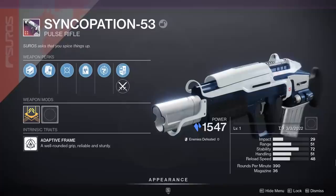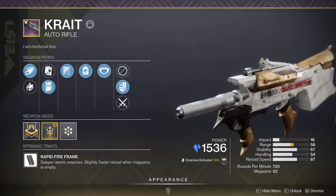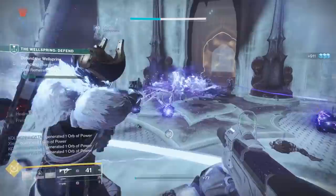Final recommended primary weapon: any primary with the perk Headstone on it, especially if you're bringing a stasis build. I know a lot of people are bringing Void 3.0 right now, but a lot of stasis builds are also looking good on paper for a day one raid. If you are bringing a stasis build, pair it with a primary weapon with Headstone. The brand new Crate from the Witch Queen is a terrific weapon for that.